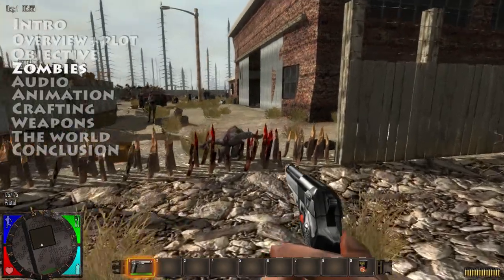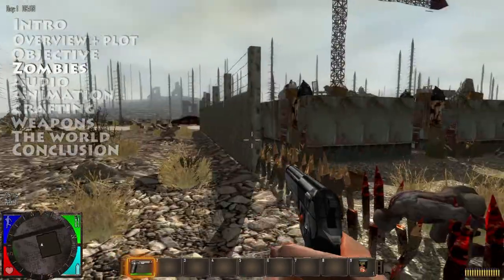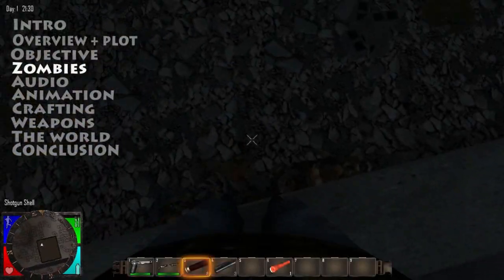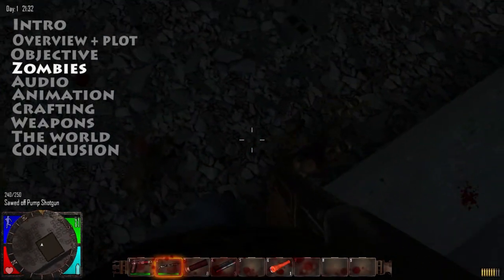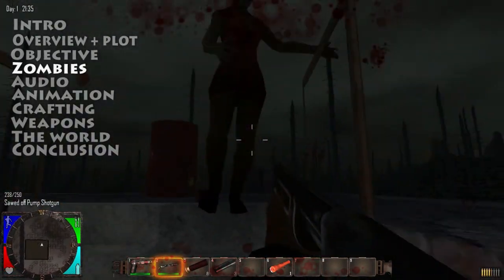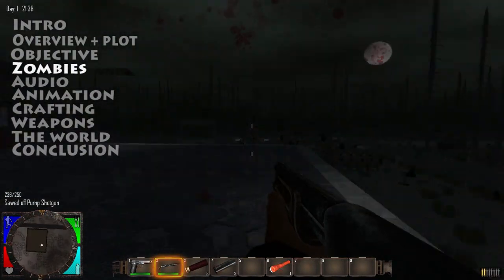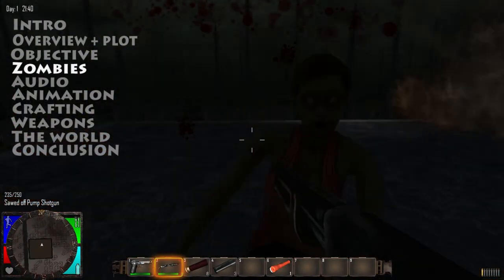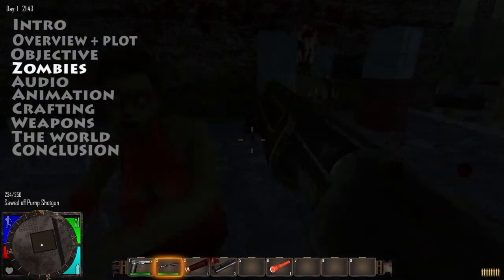The zombies in the game are typical walking zombies — they're not much of a threat and can only kill you if you sit still and let them. However, during the night or inside with no light source they can sprint, which I think is a nice feature. It means there's an element of danger every time you go into a building. I'd like to see more individual models for each zombie, which is a feature they've already begun to implement, but right now there's only a select few and a lot of zombies look the same.